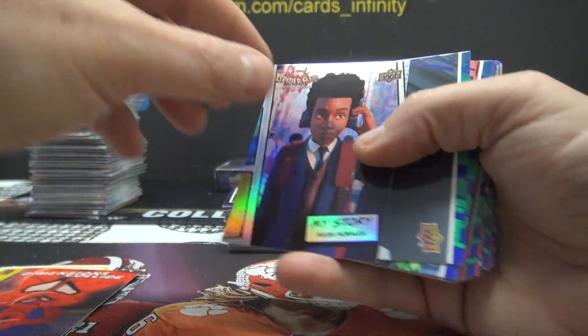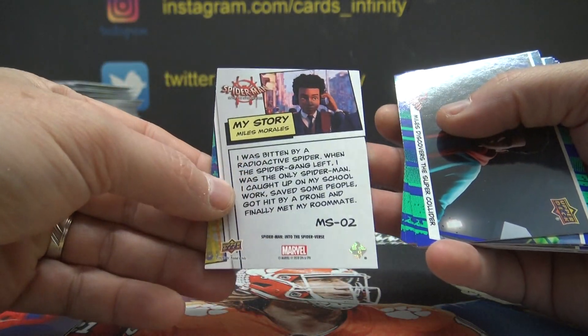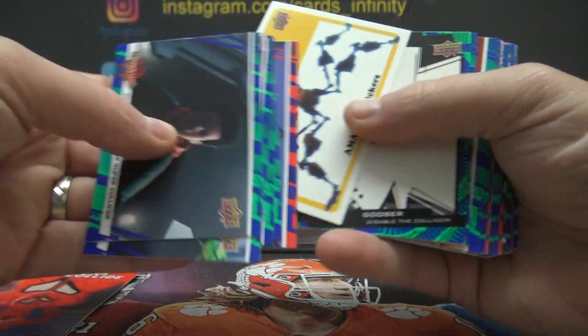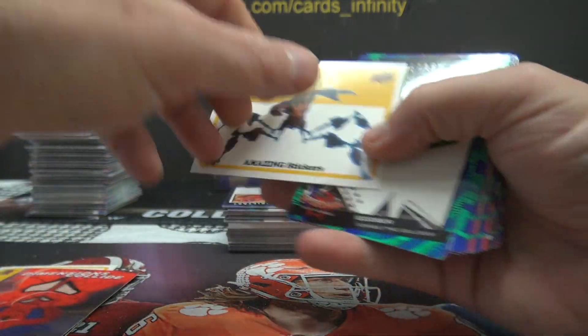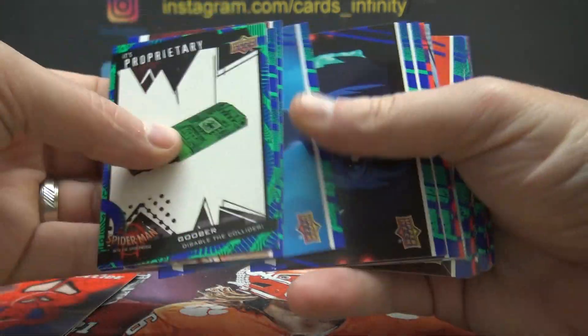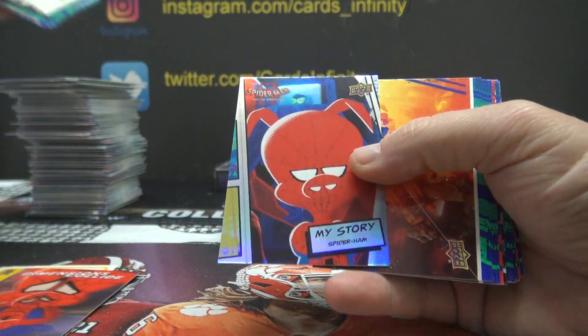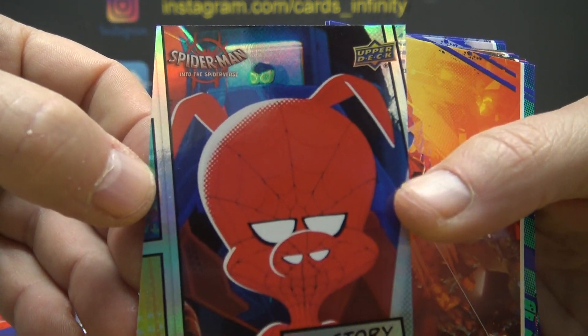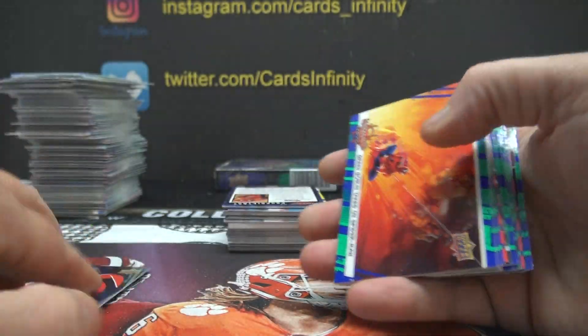Miles Morales. Foil, 0-2. 10-0. Spider-Ham. Yeah, they make his nose look like another face. 0-5.